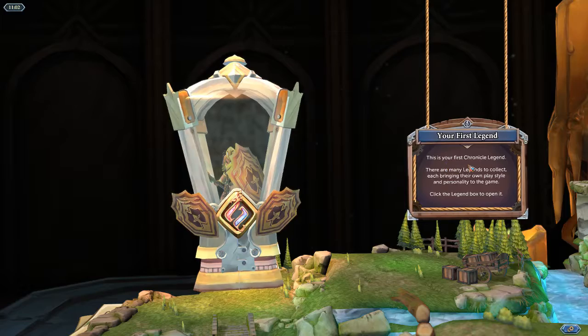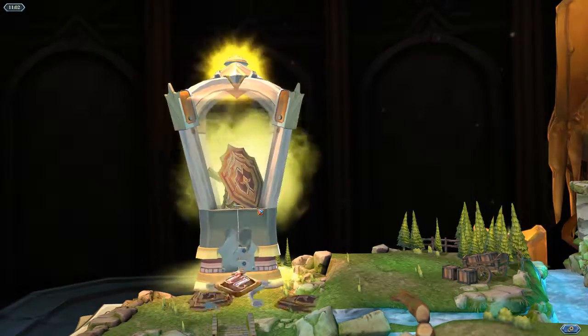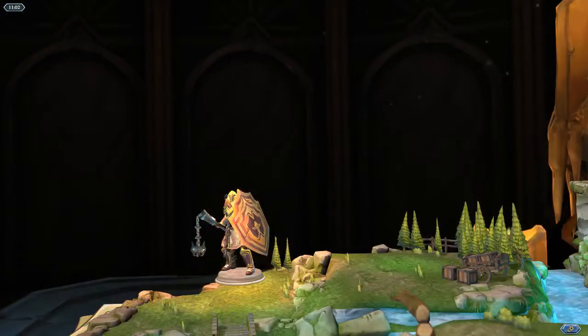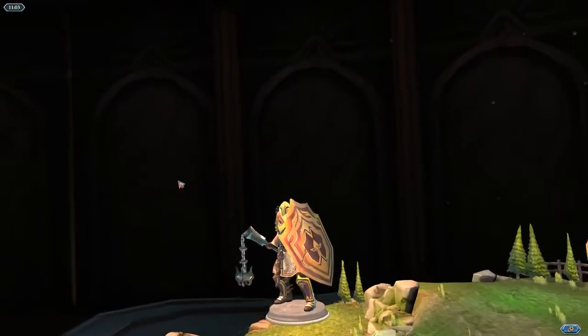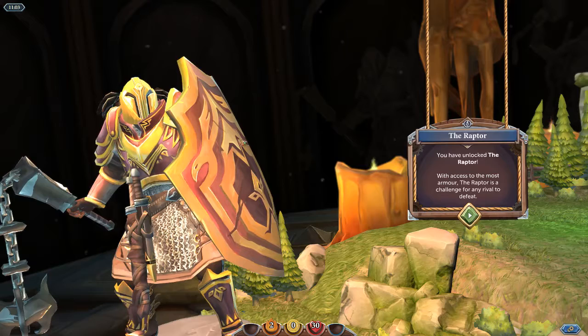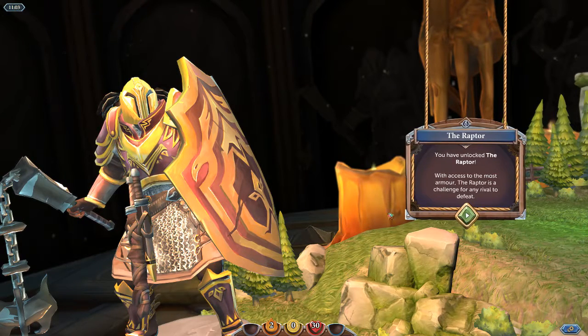Your first legend. This is your first Chronicle legend — there are many legends to collect, each bringing their own playstyle and personality to the game. Click the legend box to open it. So I guess these are like your heroes or your characters. That was loud — I should turn down the audio a little bit. I crave adventure. The Raptor — he's got two fire, zero coins, and 30 hearts. He stole a lot of hearts. You have unlocked the Raptor.